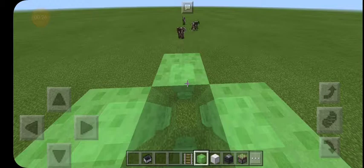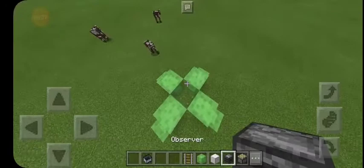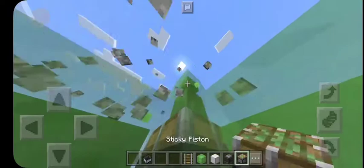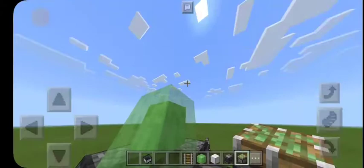This will launch us to the height limit, which is 256 — that's before version 1.18. You need slime blocks, upward-facing pistons. When the piston activates, it literally means all the rocket legs go up.